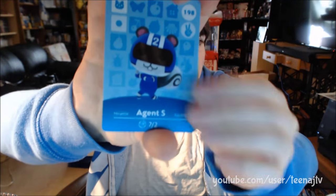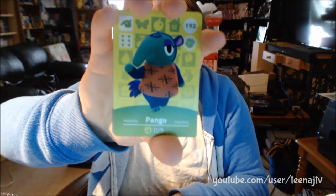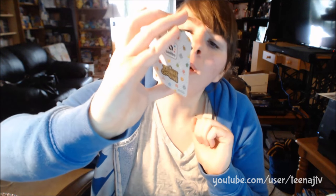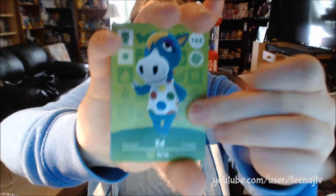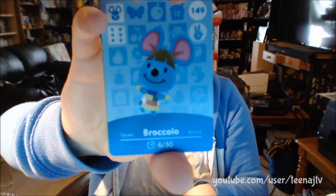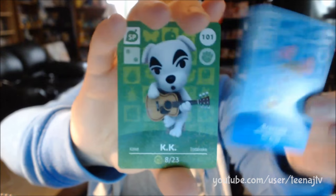Alright, we have Agent S. Pango. Hopper. Ed again. Broccolo — I felt like saying Broccoli almost. And KK! Yes, we got KK! It took me so long to get KK the first time in Series 1. It took me quite a few packs, but got KK Slider — pulled a KK Slider!